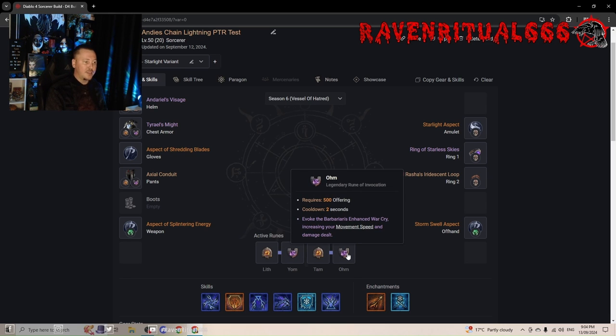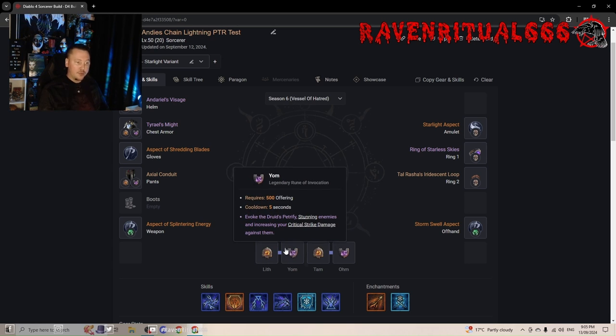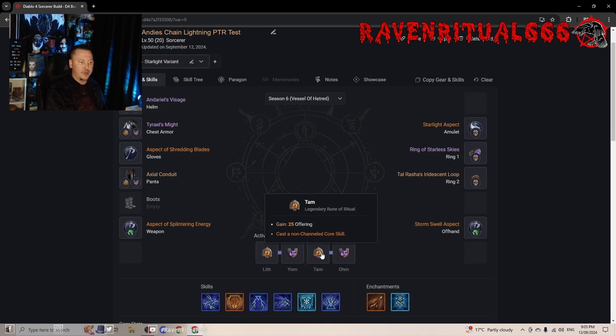The other amazing rune to run right now is the Barbarian's Enhanced Warcry. Warcry is phenomenal — it creates a buff, you get movement speed and a multiplicative damage boost. For the system to work you need one Ritual Rune and one Invocation Rune. The Ritual Rune means every time you stand still for 0.3 seconds you get offering, and after a few seconds you accumulate 500 offering and Petrify casts, which stuns close enemies and gives you a nice multiplicative damage boost. Tam is also super nice because we're constantly casting non-channel core skills — Chain Lightning fires at a very fast attack speed, we get a ton of offering, and Warcry is almost up permanently.